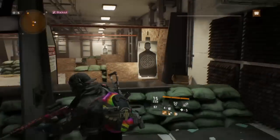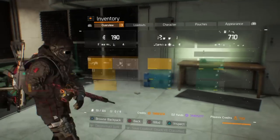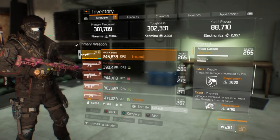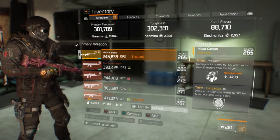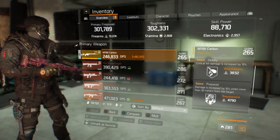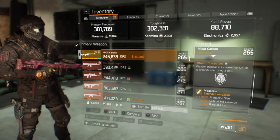It's about 600k. There are a lot of other factors — I could be using a damage pulse. Let me go over what the build is. I use the M700 Carbine with Deadly, Prepared, and Competent. Deadly increases crit hit damage by 15% — it's the only talent that does that. Prepared gives 50% more damage if the enemy is more than 30 meters away, so that's already 30% damage when scoped in from 30 meters, and Competent is another 10% damage.